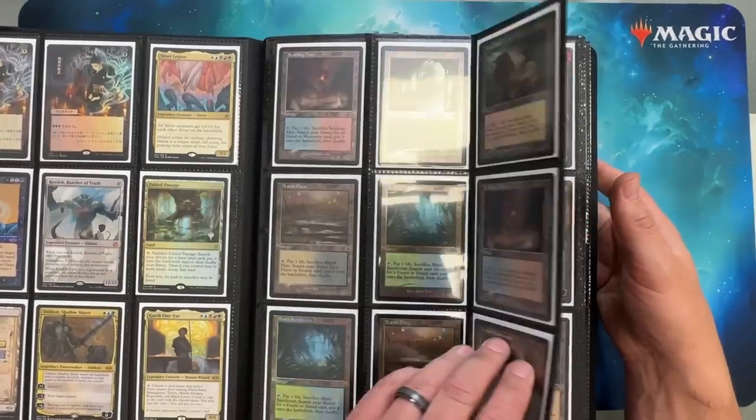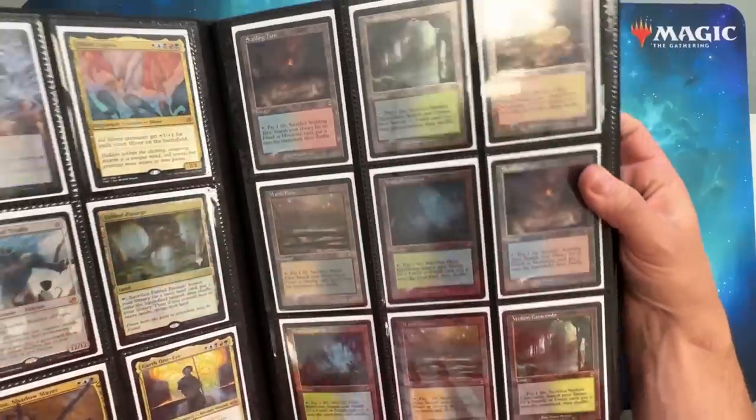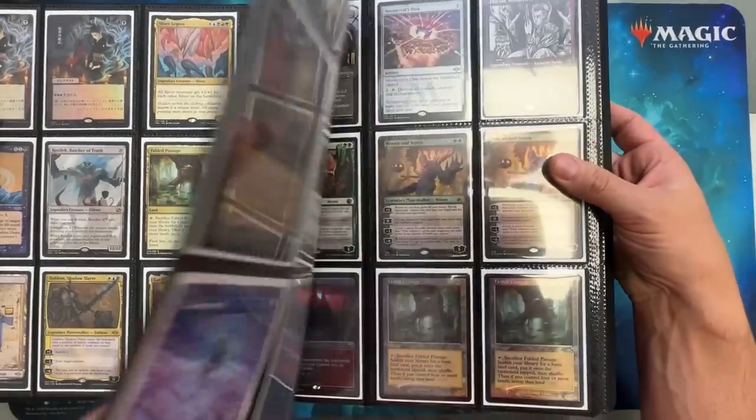And then just iconic lands — look at all these. You know these. I don't need to go into detail about them.